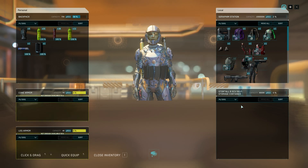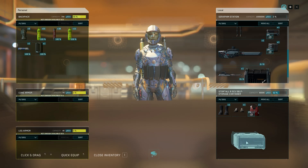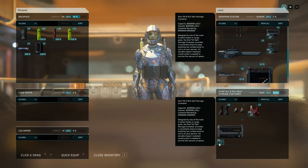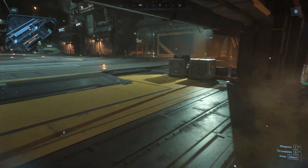It'll open a menu down here and we can start dragging things around. We can put whatever we want in this box — except that gun because it won't fit. We can put that self-storage container inside a self-storage container; we can have container-ception. Don't do this, and I'll show you why.